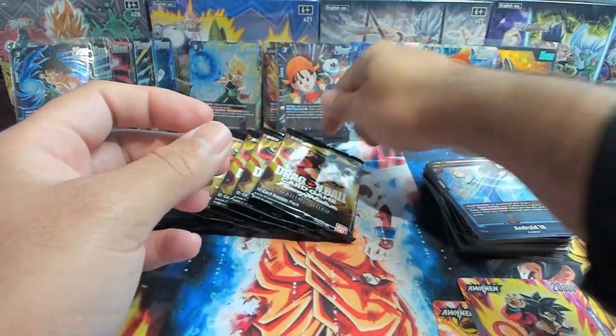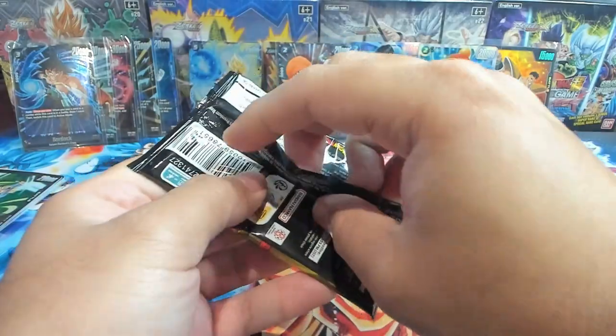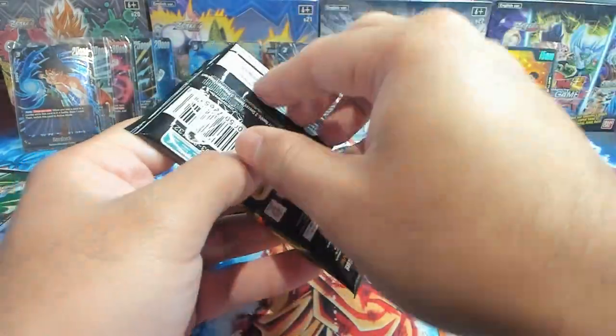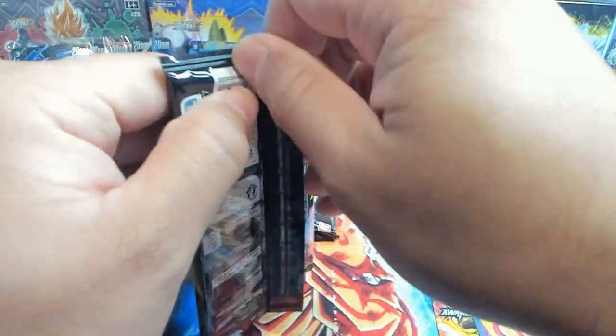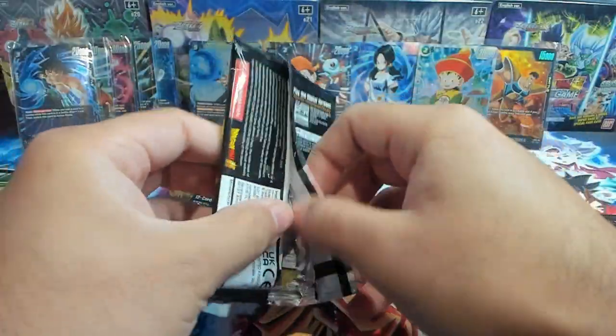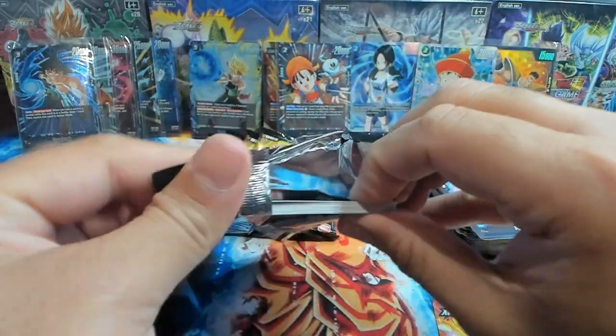We're gonna put Pan right there next to her mom. That's cool — we got dad, we got mom, we got a daughter! There's a Gohan card and if we pull that it would be amazing cause it fits so well with the intro I did. Hopefully we can pull that — honestly right now that's all I care about.